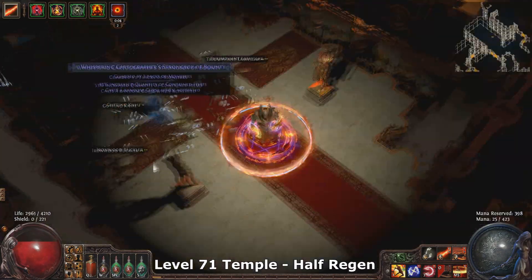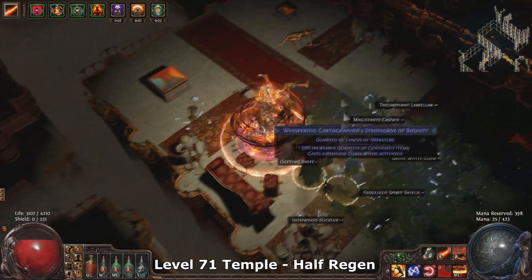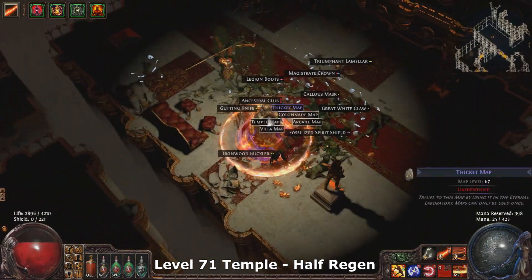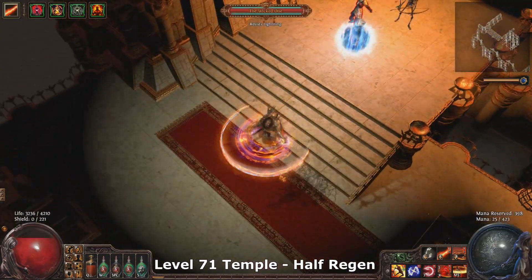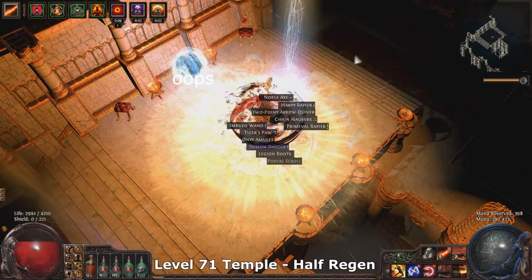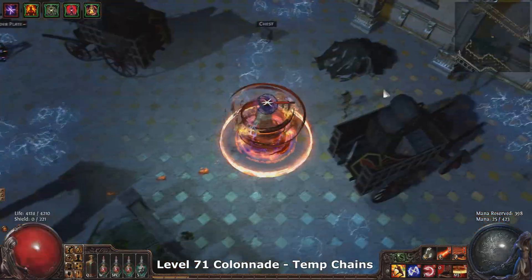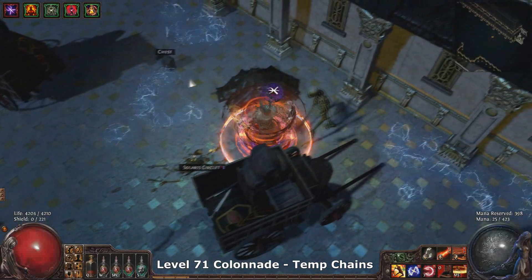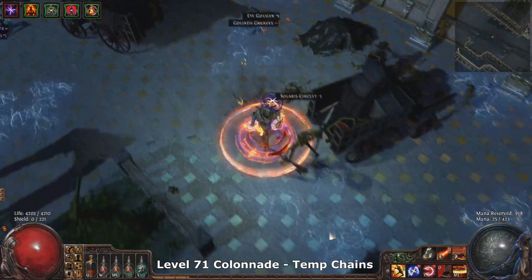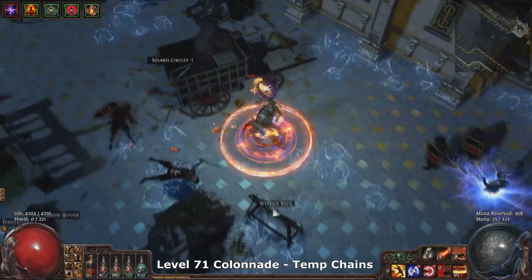I'm very impressed with how this build is going so far — the actual power and damage. I did manage to find a Bringer of Rain last night and sold that for a little bit over an exalt. I used one of those exalts to purchase a Carcass Jack to snapshot Righteous Fire with, and that increased my AoE and damage a little bit on Righteous Fire. Having that slightly larger AoE has made mapping feel much better, and even without snapshotting you can clear super fast.